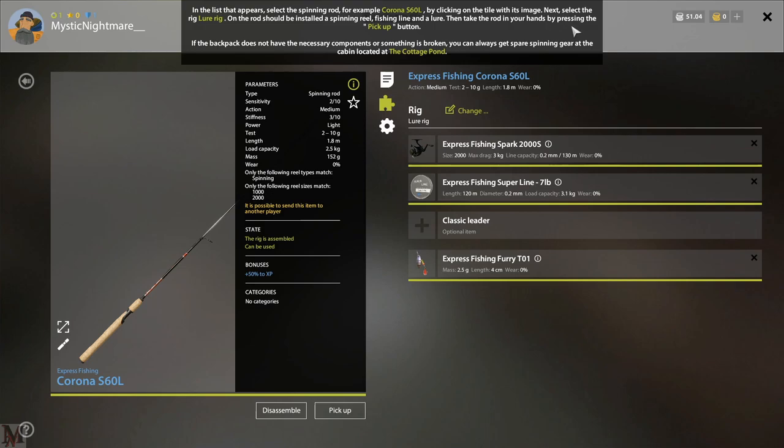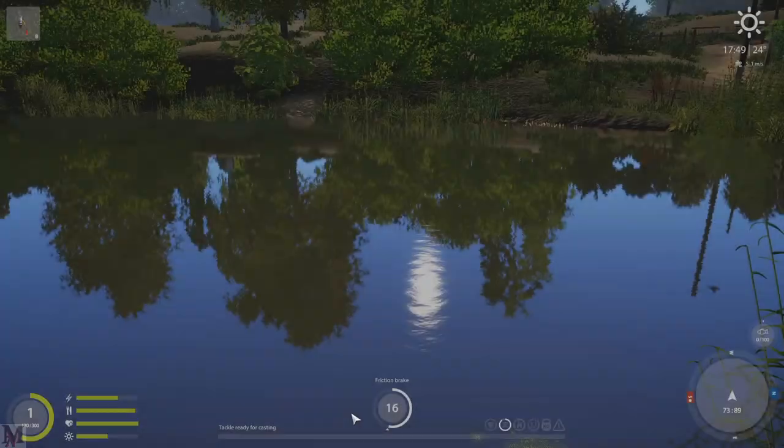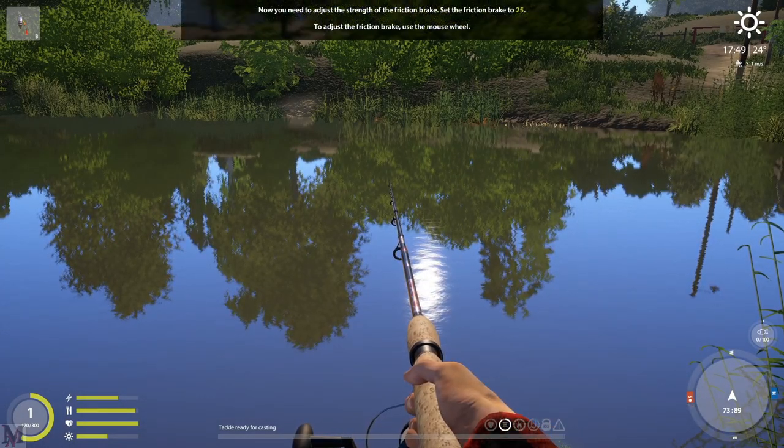Take the rod in your hands by pressing the pickup button shown at the bottom of the screen. If the backpack doesn't have the necessary components or something is broken, you can get spare spinning gear at the cabin located at Cottage Pond. Right now we have a seven pound (3.1 kilogram) Express Fishing Super Line, the Spark reel which is one of the lowest-tier reels, and the Express Fishing Fury.